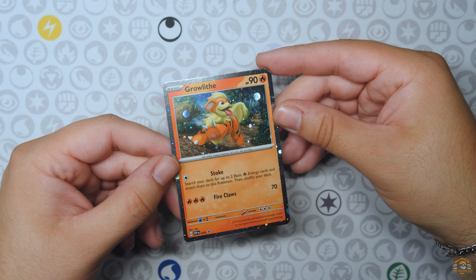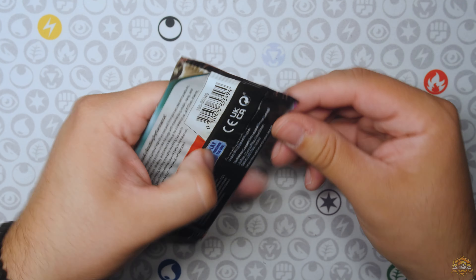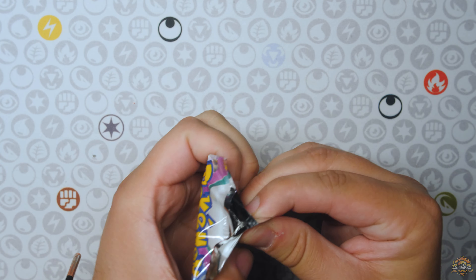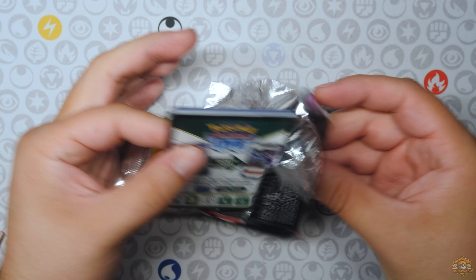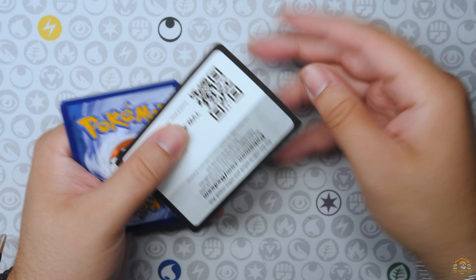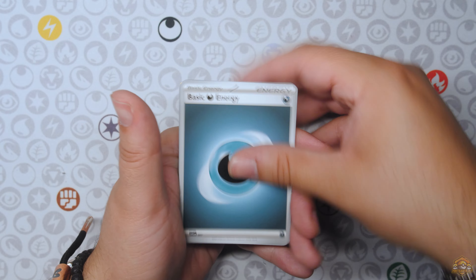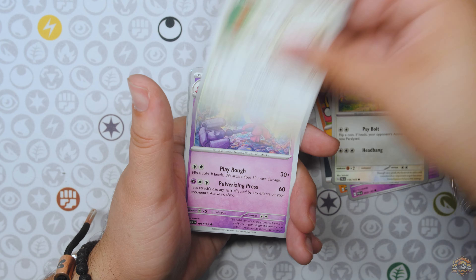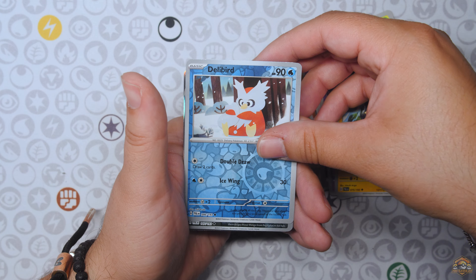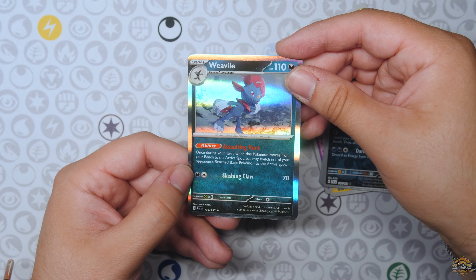Very nice Growlithe Blackstar promo. It's a code card. Now the pack — let me get a hit out of this. Just your Checklane blister, probably from Target. Let's see what we got: Basic Darkness, Fallenx, Combi, Jigglypuff, Draftfire, Mousehold, Tinkatuff, Pomo, Della Bird, Bombardier Reverse, and a Weavile Hollow.